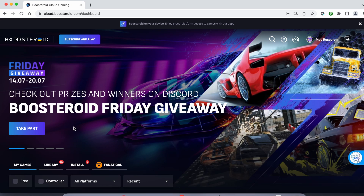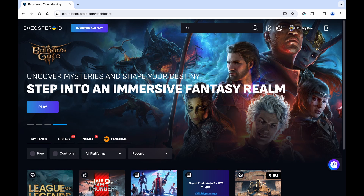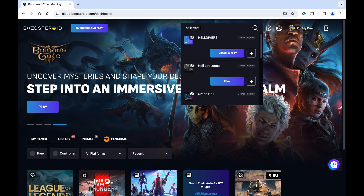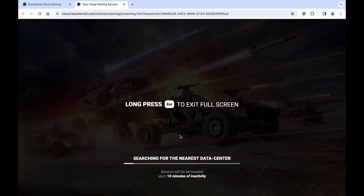If you decide to try the service after testing your connection, first go to the profile page, click subscribe, and start your subscription. Once you're subscribed, type the game's name in the search bar at the top, click on the play button, and click OK. Finally, enter your username and password for the respective game store, and the game will load inside your browser.